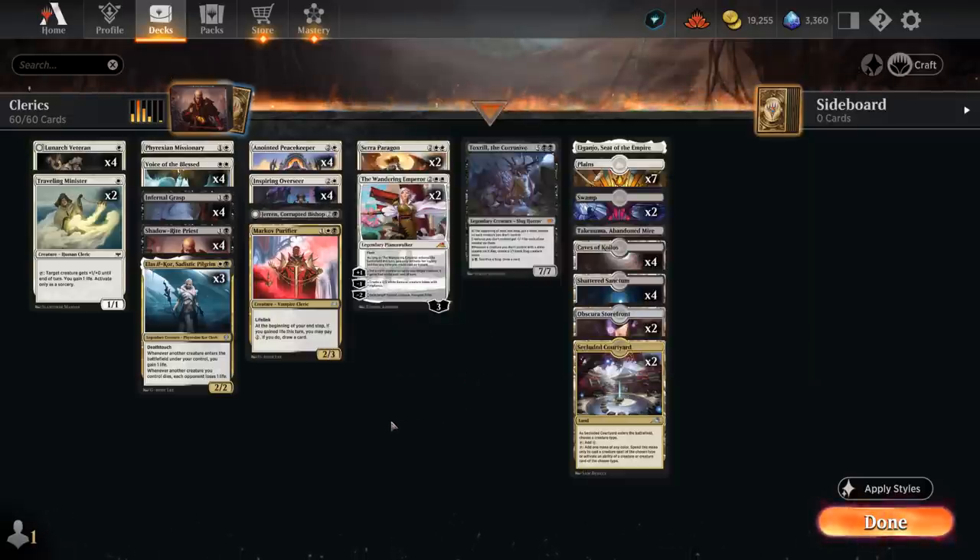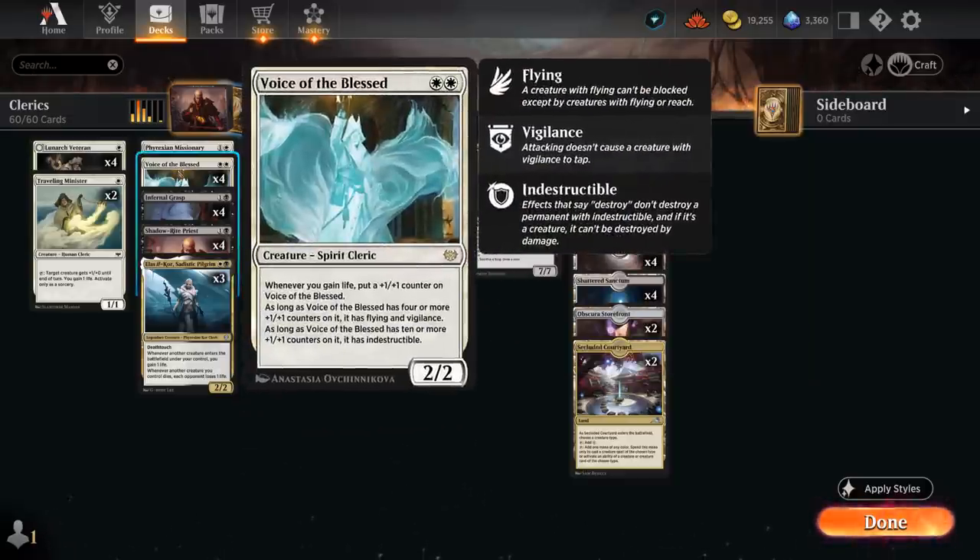The rest of our deck has a ton of life gain synergy, highlighted by Voice of the Blessed — a two mana 2-2. Whenever we gain life, put a plus one counter on it. With four or more counters it gains flying and vigilance, and with ten or more counters it also gains indestructible.